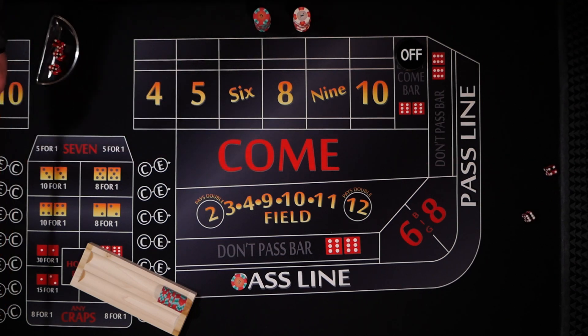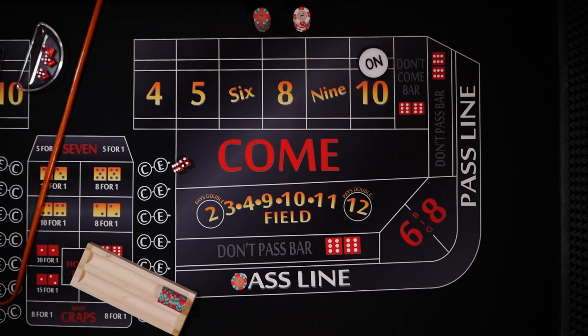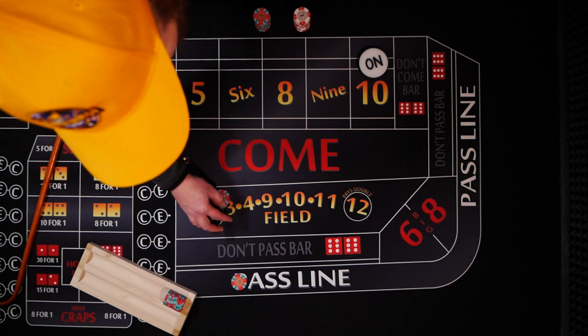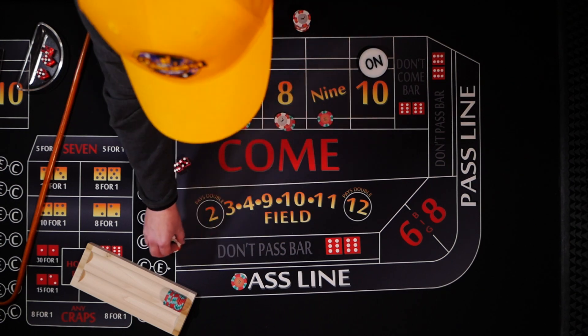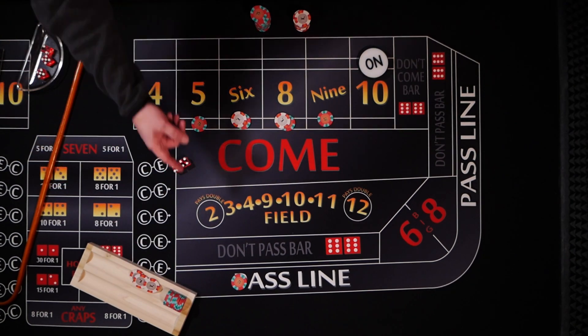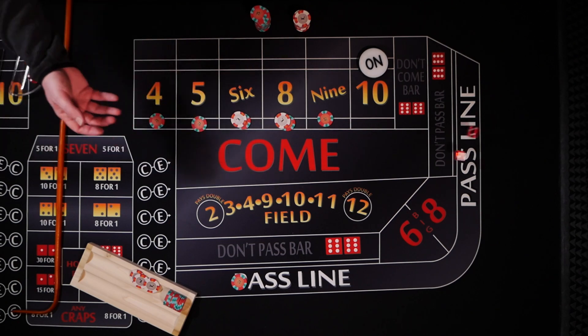I'm going to start on the pass line, just so I can roll the dice. And we got a 10 — the big one down on the end. I'm going to drop the dealer $30 to get the rest of the numbers covered. Placed. Get our caps. $3 change to me — I'll rack that up. I don't have enough money for odds, but we'll just play it like this; maybe I can with some winnings.